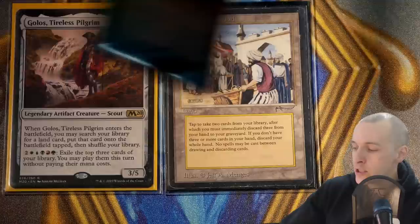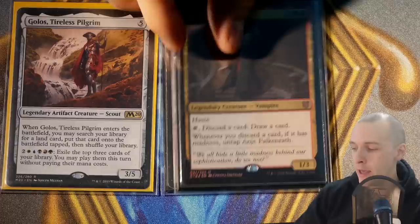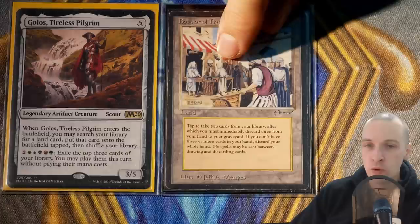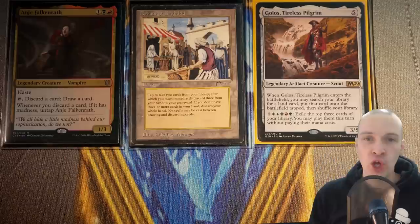You could actually say the real commanders for this deck are Anje and Bazaar of Baghdad. We're using Gollus as commander because he gains access to all five color identities, which helps Anje. We get access to more madness cards — and better madness cards — from other colors. With Gollus as commander, you get access to your Bazaar of Baghdad for five colorless mana from the command zone. So we're building our entire deck focused around Anje and Bazaar of Baghdad as the engines.